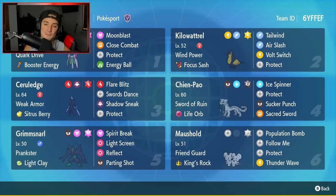Bottom left corner is my boy Grimmsnarl. Grimmsnarl is so good — as I said in my first ranked battle video, Grimmsnarl is going to be top tier in this meta. It is just such a good support mon, and it really did get a buff in Scarlet and Violet. It's got Leftovers as its item and Prankster as its ability, with Spirit Break, Light Screen, Reflect, and Parting Shot.